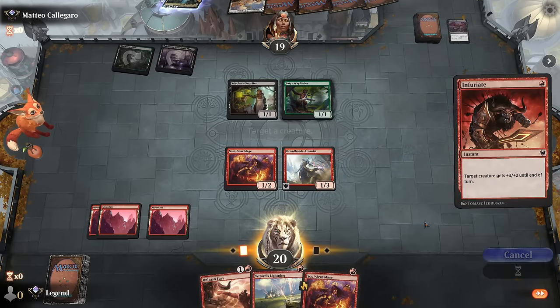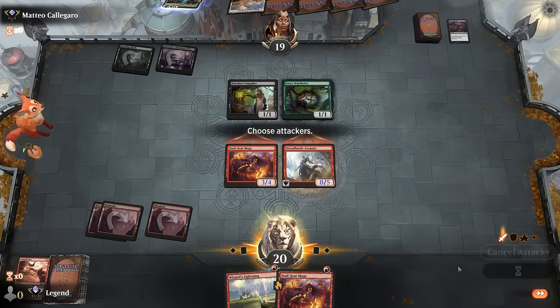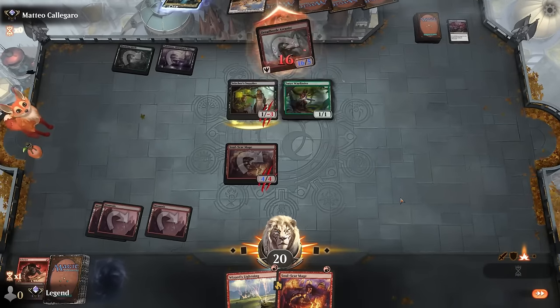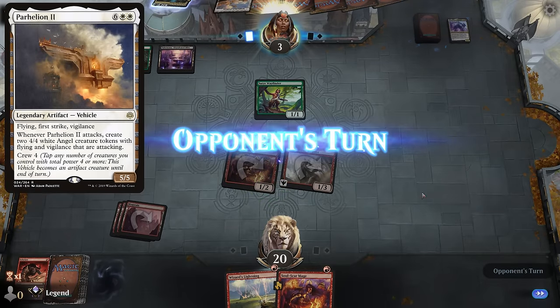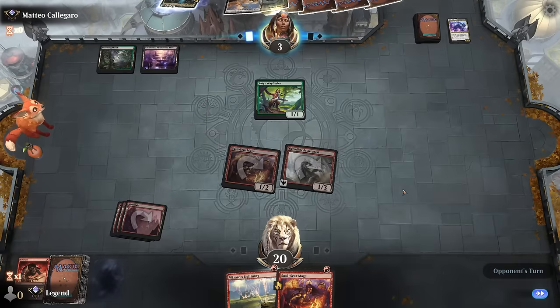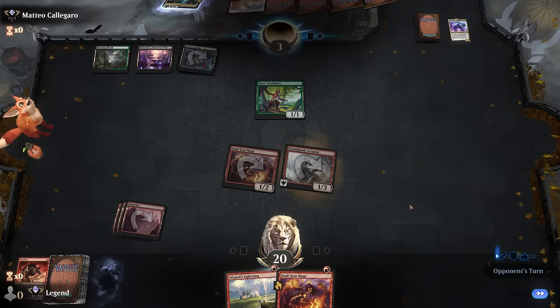We got it—I have to cast these before attacking, but that's okay. That's why I'm a fan of Unleash Fury here: it's also better than giving double strike in most circumstances when Arcanist is involved, since doubling twice is better than giving double strike twice in terms of damage output. Our opponent is at three—even if they get back Parhelion next turn they're still dead to a Wizard's Lightning. Their hand didn't really come together and they explode. Awesome, on to the next one.